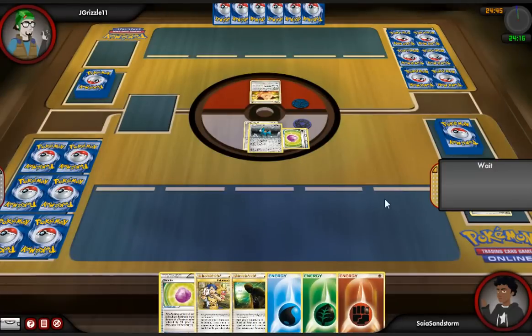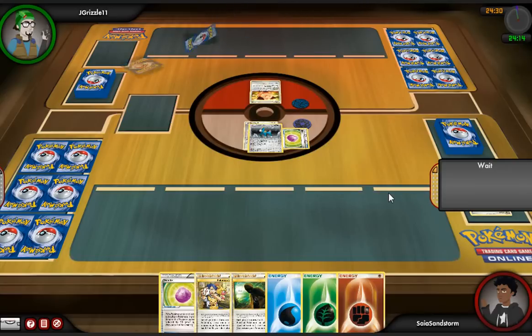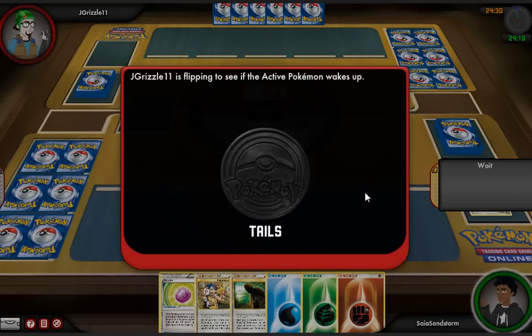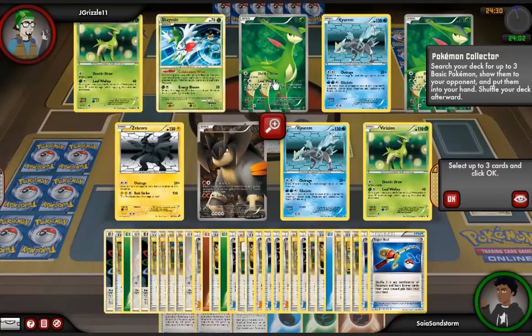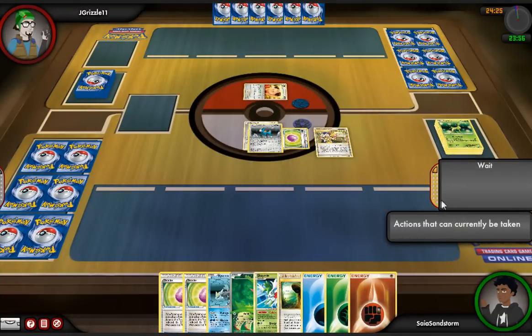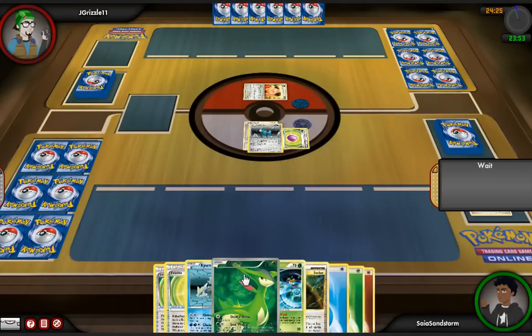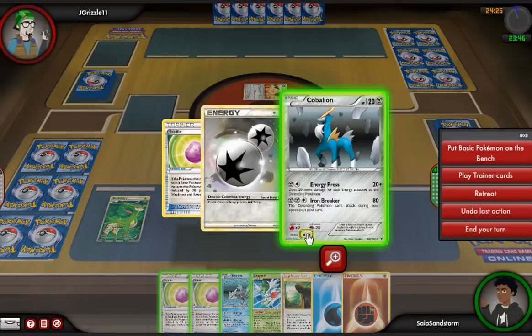I attached a DC because next turn I'm probably going to want to retreat the Cobalion, and all they've got on the board is a Cleffa so there's nothing too threatening. He just goes for the Eek, which is basically a turn passed, so we still have another turn to get things going. I grab a Virizion and a Shaman just to hold, and since I don't know what they're playing yet, I grab a Kiran — seems like the best thing. I'm not going to drop it yet because I don't know if I'll need it, but I didn't want to waste the Collector.